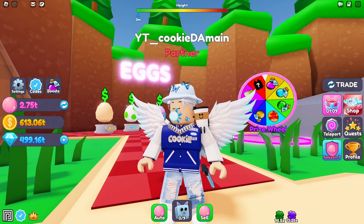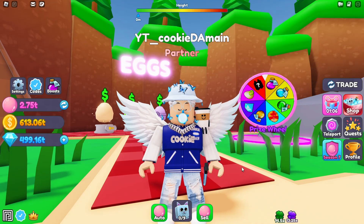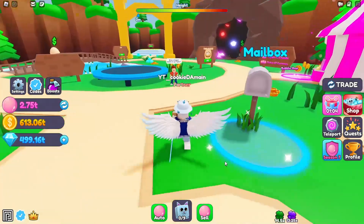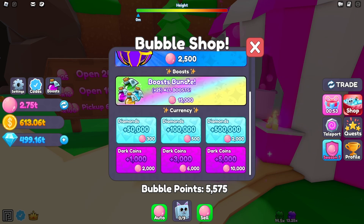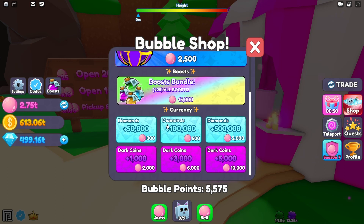Let's go over to the shop and I'll show you what's inside before I tell you how to get the points. We have a Valkyrie Egg — an exclusive egg — for 2,500 bubbles, a Boost Bundle for 15,000 bubble points, and of course the currency diamonds: 300 diamonds for 50,000 points, 500 for 100,000, and 2,000 for 500,000. We also have Dark Coins, which help a lot with potion conversions, boosts, and all types of stuff — you can get 1,000 Dark Coins for 2,000 points.